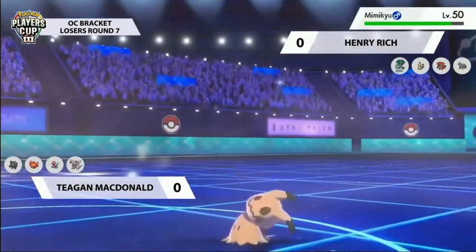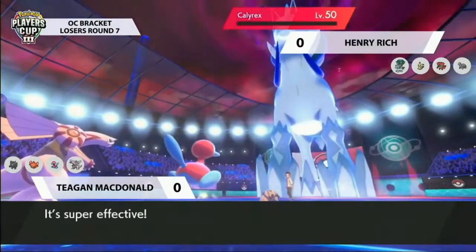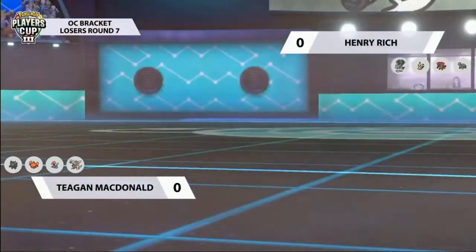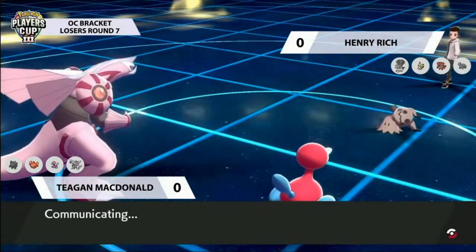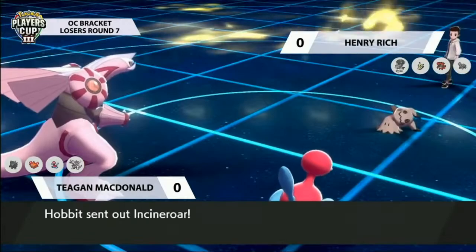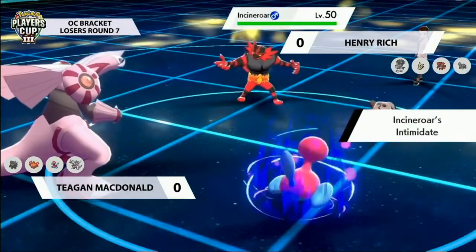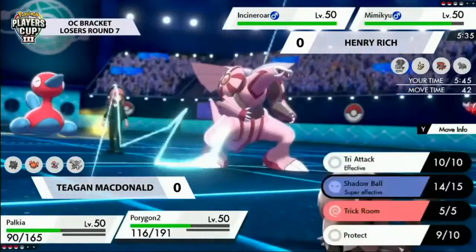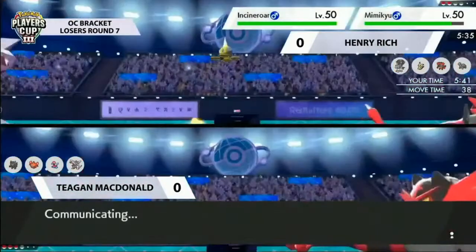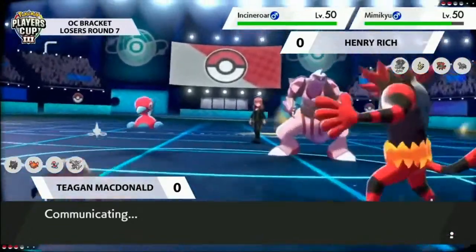No Max Guard. Spatial Rend does about half of remaining health on Calyrex. Incineroar goes for U-Turn for a little bit of chip. Calyrex gets KO'd - taking that much damage earlier from Max Rotom-Heat was absolutely humongous, which means Henry doesn't get to utilize his max at all. In a game where Rotom-Heat only got one max move off, Henry somehow ends up getting zero max moves. Shadow Ball from Porygon2 with Protect, it's like the ultimate counter team - Rotom-Heat with Willow Wisp, Grimmsnarl with dual screens, Porygon2 with Shadow Ball.